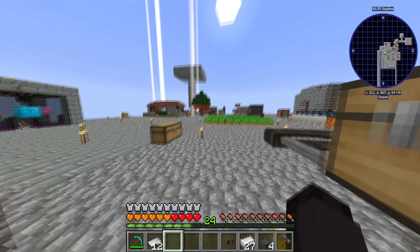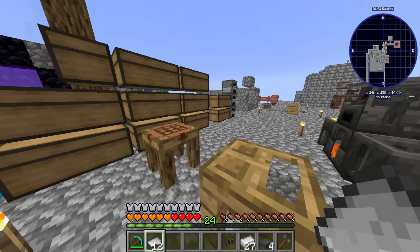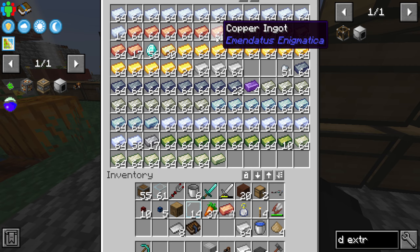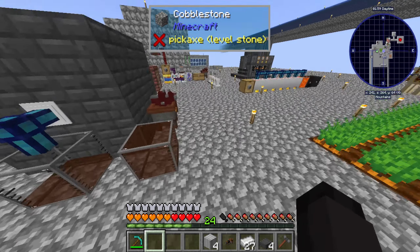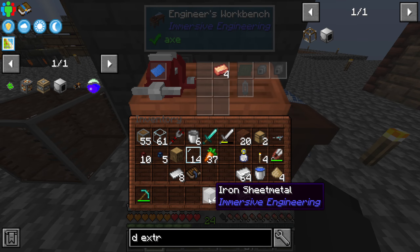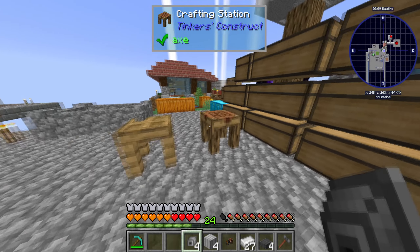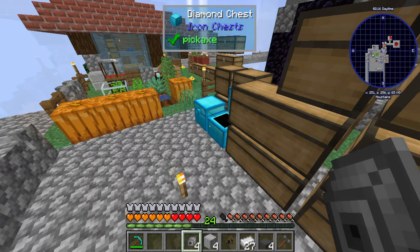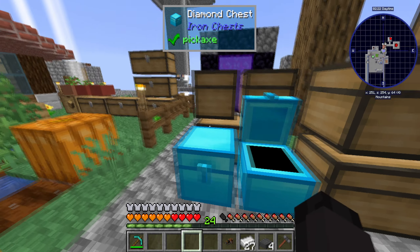Getting the tree fluid extractor — I'm never gonna remember to call it that — slam dunk that bad boy right there. That copper looks so much different, man. A lot of the new textures kind of throw me off. There's the four iron mechanical components that we need. We also need a piece of copper — not terrible.